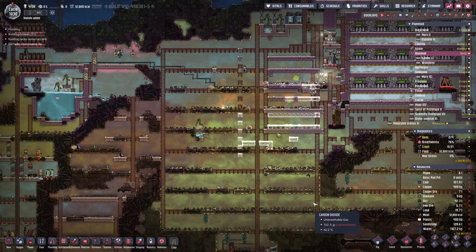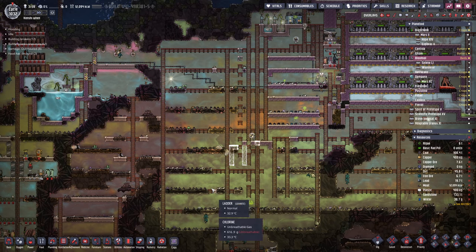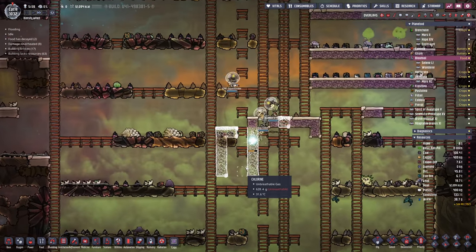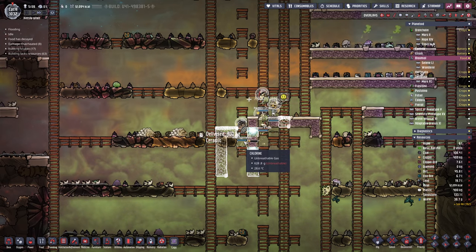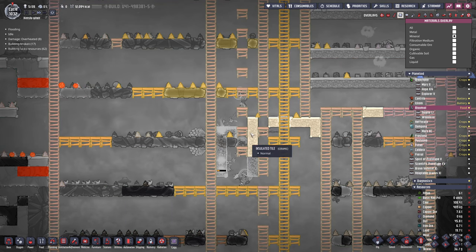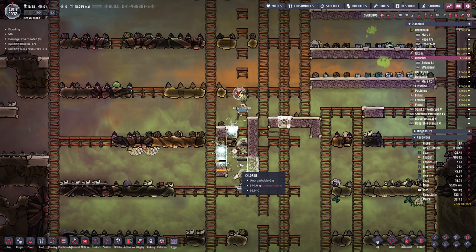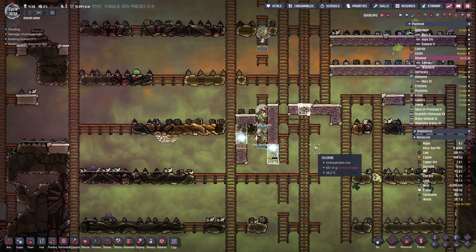Down here should be where we're putting our aqua tuners. This is going to be a big project. Down here we're going to get started on the boiling plate — this is where all the crude oil is going to boil into sour gas; it'll boil into petroleum first, then sour gas. This entire area is going to be made out of ceramic and needs to be very well insulated because this is where most of the heat is going to be dumped. Over here is going to be our aqua tuner box, which generates all of that heat.